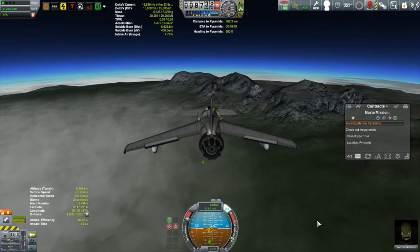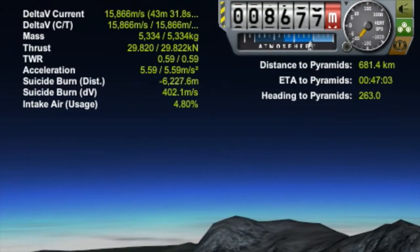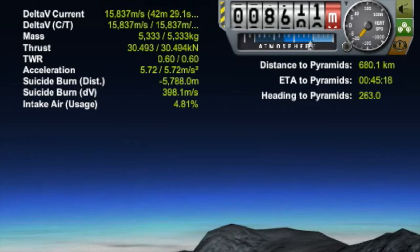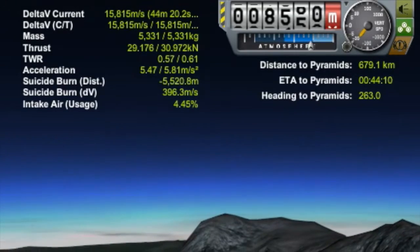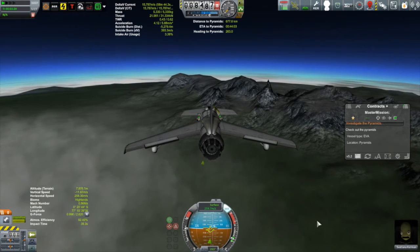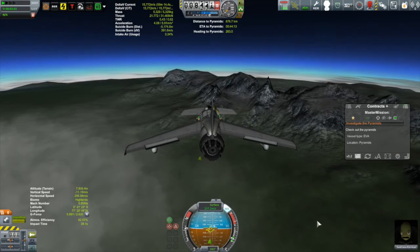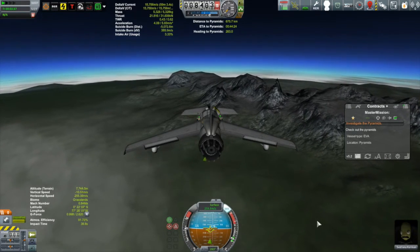As I got up to my cruising altitude, I started to notice something: my estimated time of arrival at the pyramids is about 47 minutes, but according to Kerbal Engineer I only have about 42 minutes of fuel left. So those two things don't go together well, so I'll cut my throttle down a little bit and reduce my speed. Now the estimated time is 44 minutes.